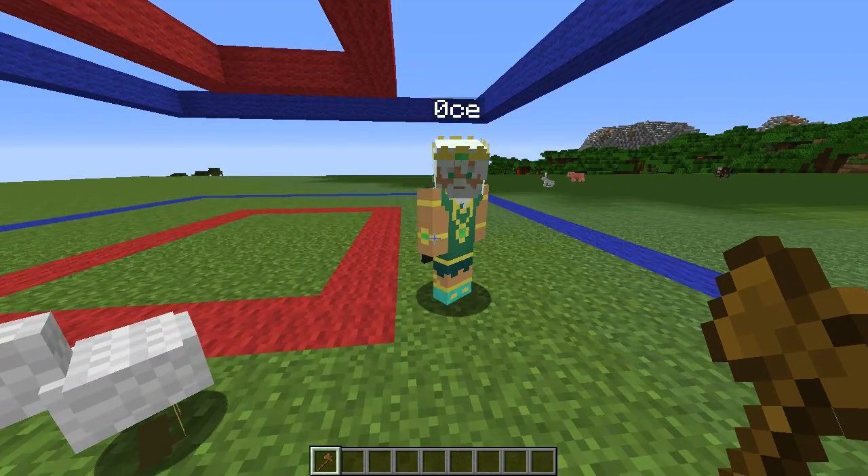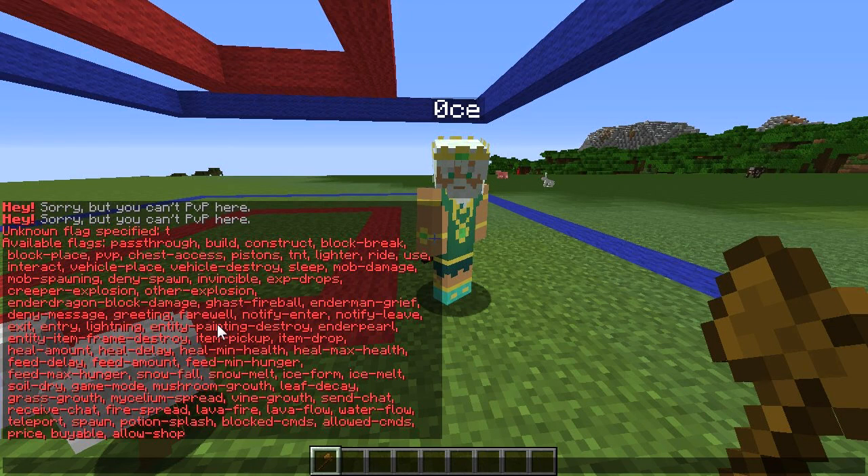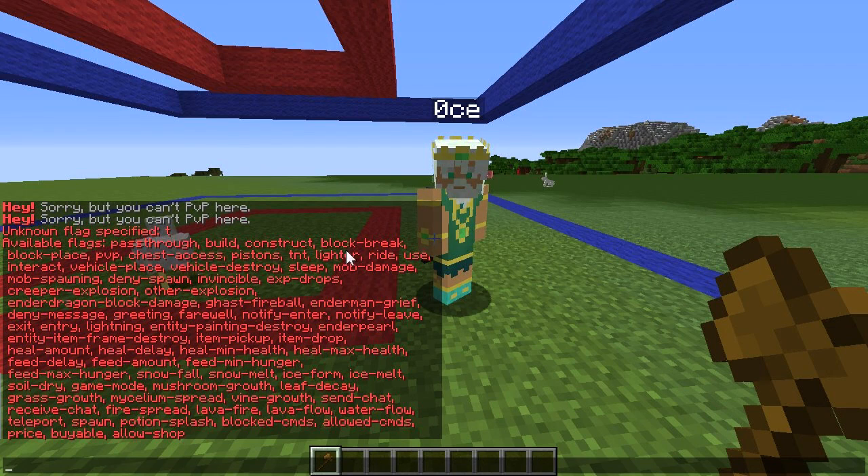So this can also be applied to lots of other things. If I do region flag red and then tab, it shows a lot of different things. Building — you could allow them to build in a small region, or you could save one small region from being built in. PVP, as we've already said. Chest access — if you have a lot of chests in your spawn, maybe you only want them to access two or three that are right at the spawn. Then you can allow chest access in that small region. Now you can have chests on display around your server just to look pretty, and some at the spawn that you can actually use.